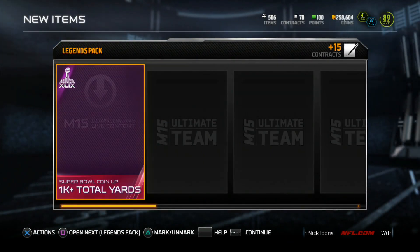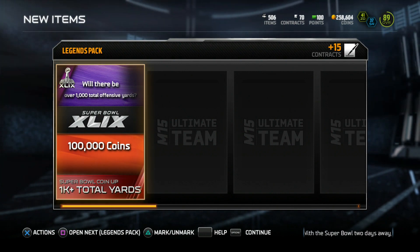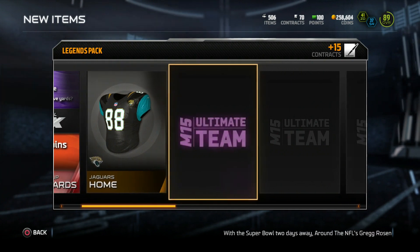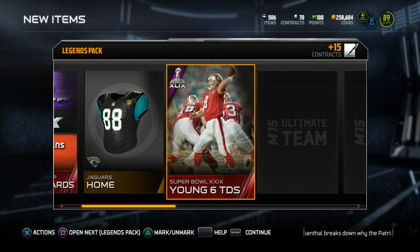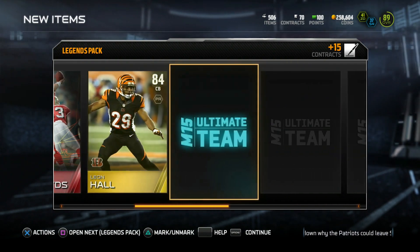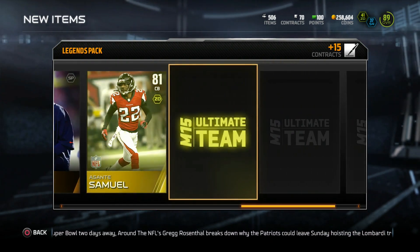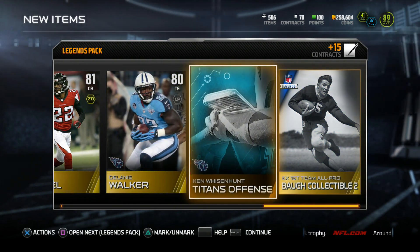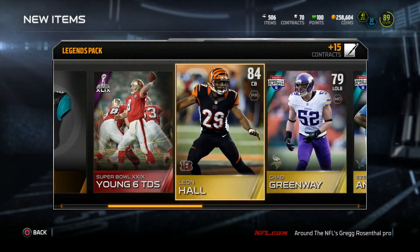Hopefully we can pull an elite legend or something. If there's over a thousand total offensive yards, quick sell for a hundred thousand coins - I don't think that's gonna happen. We get a Super Bowl collectible. Young 60ds - that goes for about 15k, all of them do, so that's definitely good. We still have our legend item in this pack. Getting all these golds out of the way, and our legend is a Sami Ball collectible. That goes for like a thousand coins if it even sells. Not a bad pack - we get 15k from this Young.